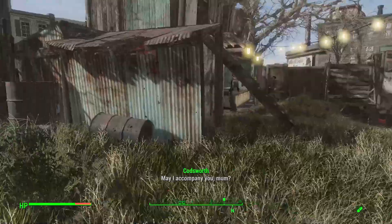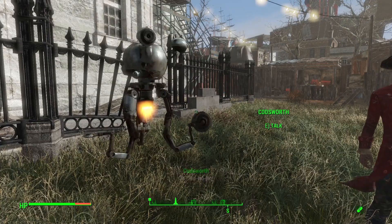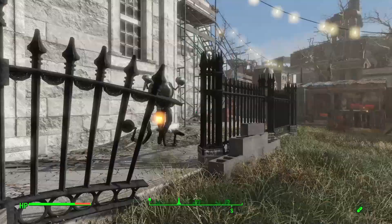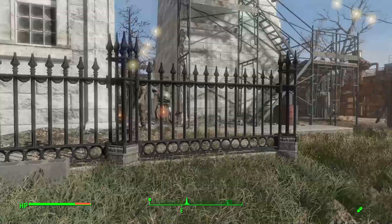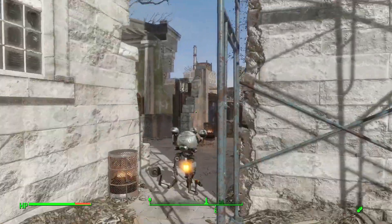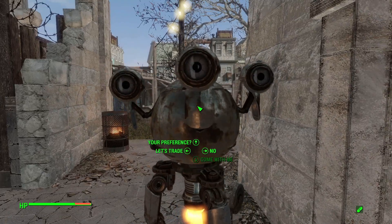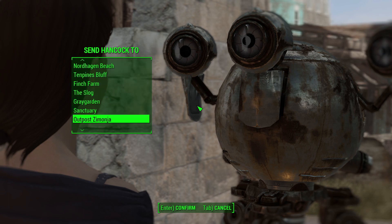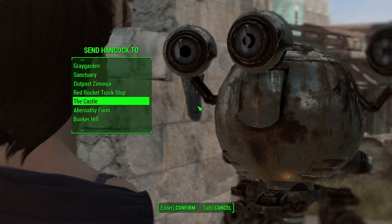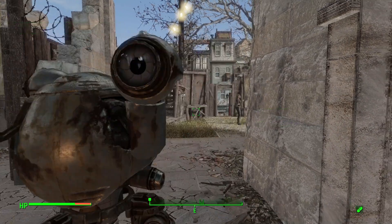Yeah, where are you? Yes, please do come with me. We're under attack first, however. Codsworth, come back here - I said you can come with me. May I accompany you? Yes, you may. Splendid! So Hancock is going to go to the castle, and I'm going to get him after we've looked around the Mr. Handy place. Codsworth, let's go! I think you'll hopefully have some interesting commentary around the General Atomics Galleria.